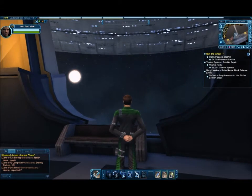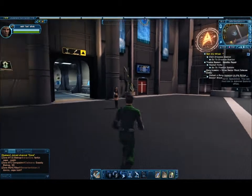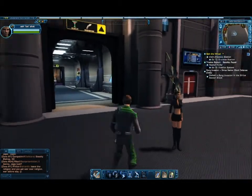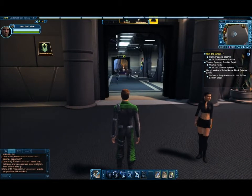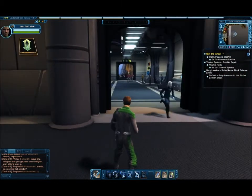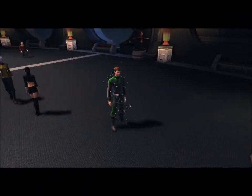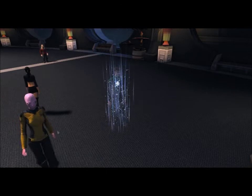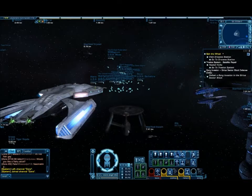You see, this is the variety of people we get around here — so many people. I like that. I'm going to beam up to my ship and start a mission. Beam me up please. So I'm going to go off to a mission, hopefully getting some combat. I need to go to the Drosana Station.